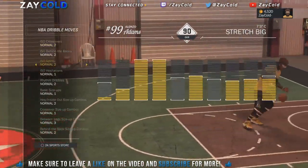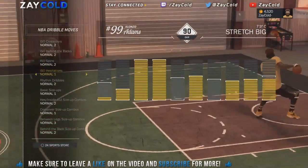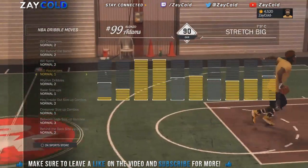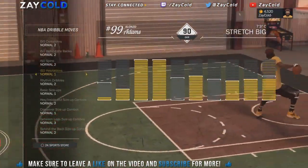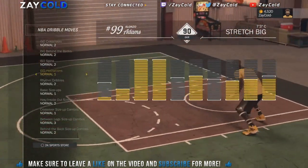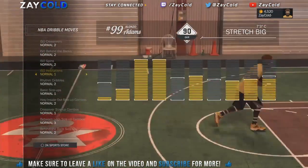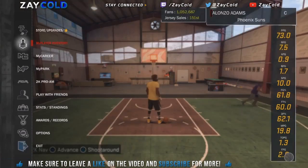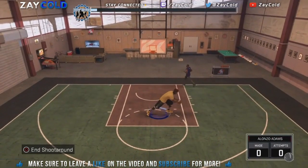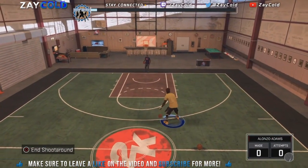First of all, what I have equipped is right here: Hesitation Normal One. This is what you're gonna need. Like I said, you can get any speed boost in the game, but you can't speed boost like a playmaker. But there are versions of speed boosting even if you're a center or any other position besides a playmaker — this video is for you. These moves still work with a playmaker too. You guys saw I had Hesitation Normal One equipped.